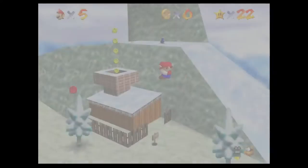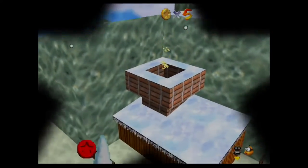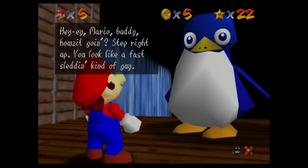Third star is Big Penguin Race, and you basically just have to go down the slide again. But you have to go down it normally, and you have to get there in a certain amount of time.